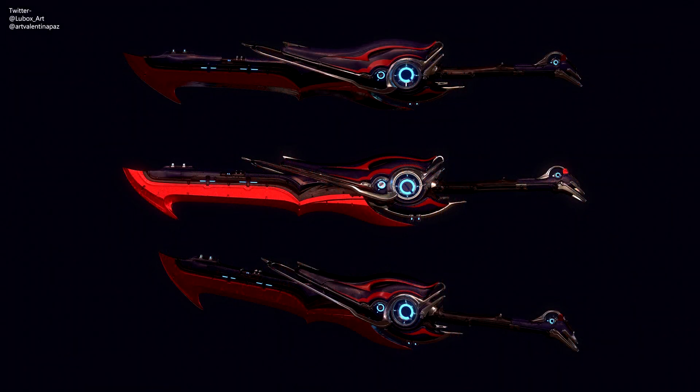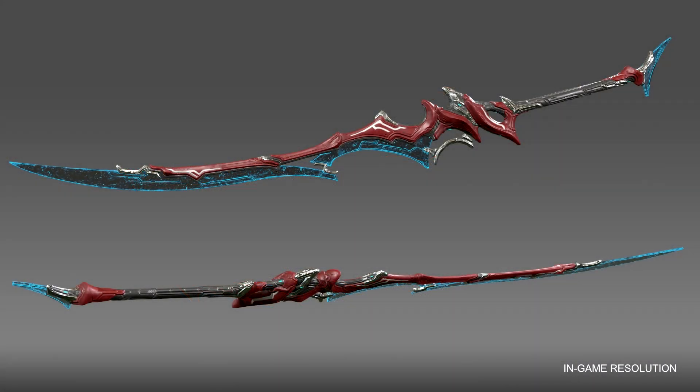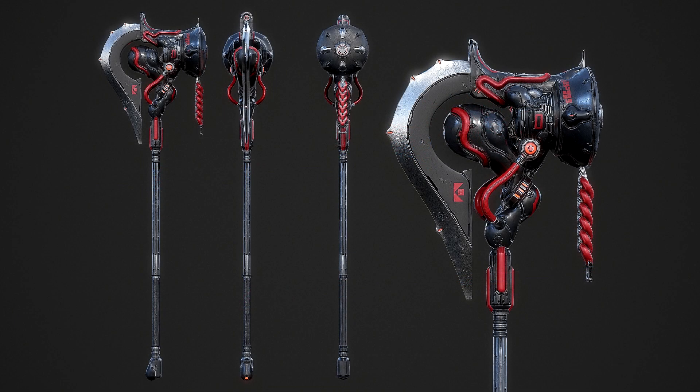For weapon skins, we have the Arashi Heavyblade skin by Lubox and Velatina Paz, the Kasara Two-Handed Nikana skin by Kakarot2812, and the Axanak Hammer skin by Urnex.